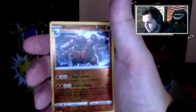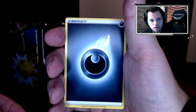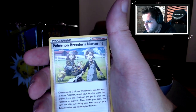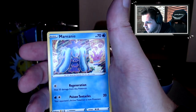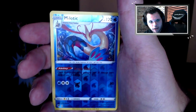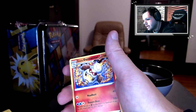Rhyperior reverse - I kinda like that, it must be an uncommon. Reverse and the rare - Orbeetle. Nothing. Darkness Energy, Zorua, Combusken, Pokémon Breeder's Nurturing, Skarmory, Starly, Torchic, Marill, Clink. Milotic - ooh, that's a reverse, I like that reverse a lot. And the rare - wow, Valerian! That's some cool art. Dang, the Pokéball's not giving us any good luck.